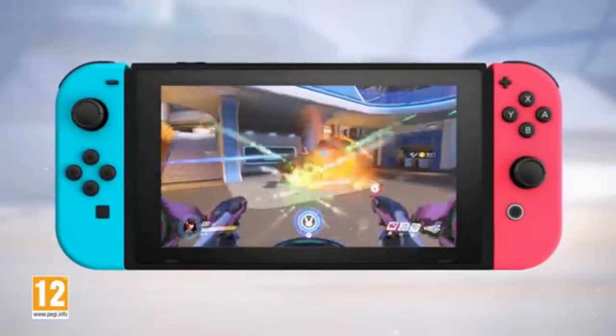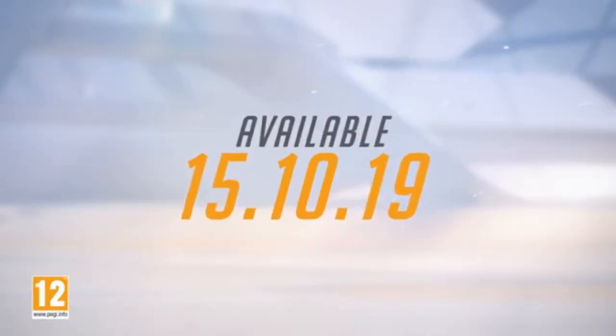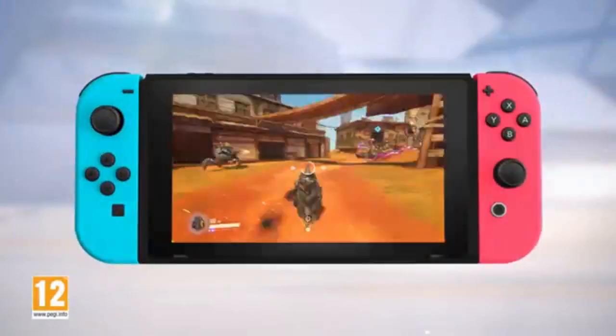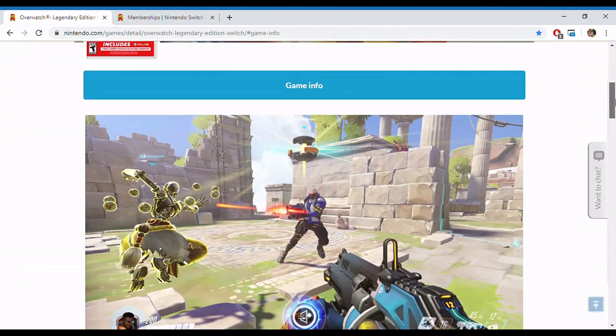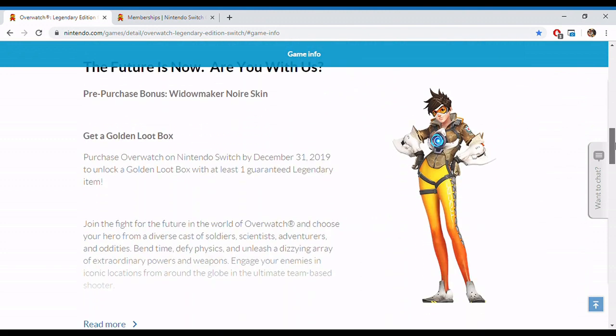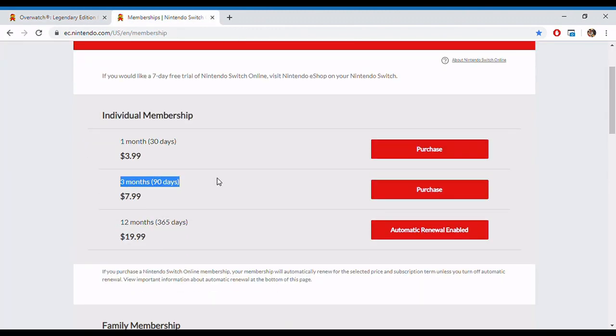Overwatch is coming to the Nintendo Switch, launching on October 15th — just a month away from now. Pre-ordering the game will set you back $40, which may seem like a lot, but you'll be getting three months of Switch Online for free, which normally costs around $8.